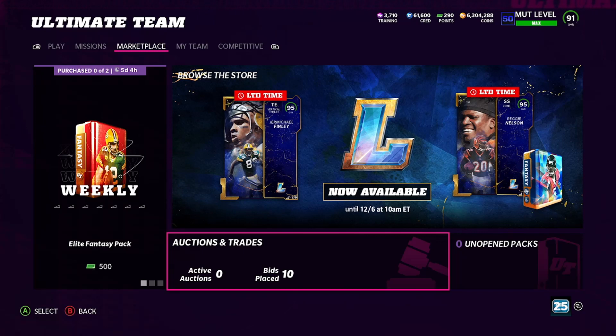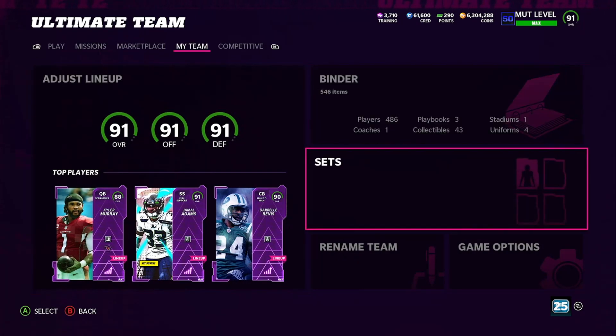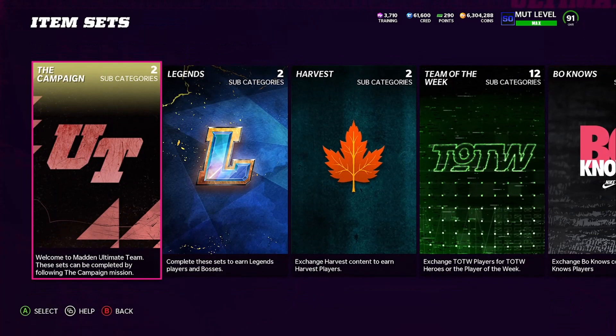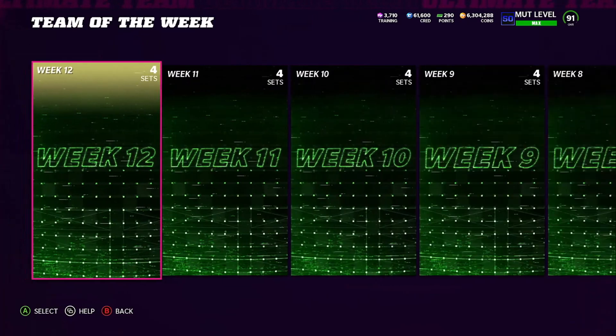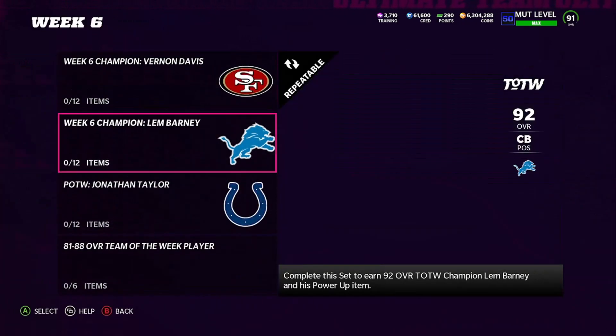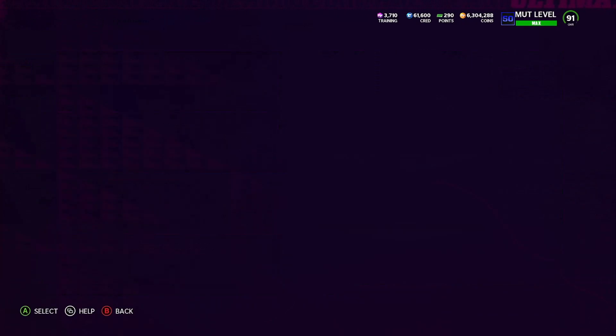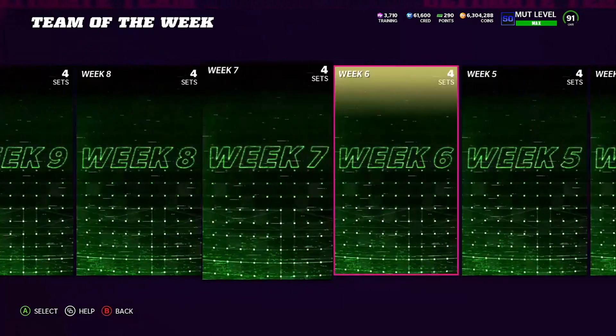Alright, so I got another coin method for you guys and this one's gonna be really simple and easy. I told you guys about this set right here — this team of the week. I think I went to team of the week six, showed you the Jonathan Taylor 92 overall. There are other sets in here where you can make coins — it doesn't just have to be team of the week six.